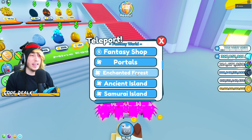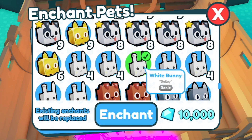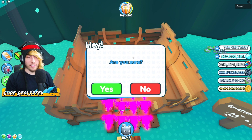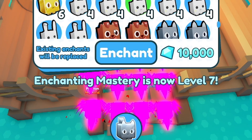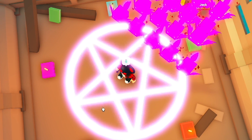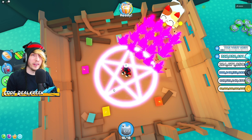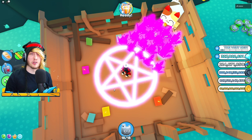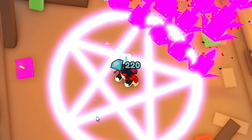For the enchanting mastery we can also cheese it. Teleport to the enchanted forest, select any pet, and when you click Enchant it asks 'are you sure' — click yes and you get enchanting XP. Position your mouse so that clicking Enchant also clicks yes, then turn on your auto clicker. Go for a swim, take a bath, go to school, go to sleep — when you come back your enchanting will be max level 99.